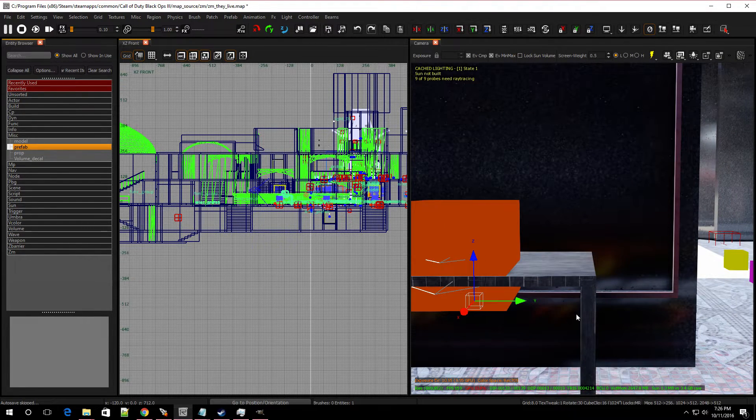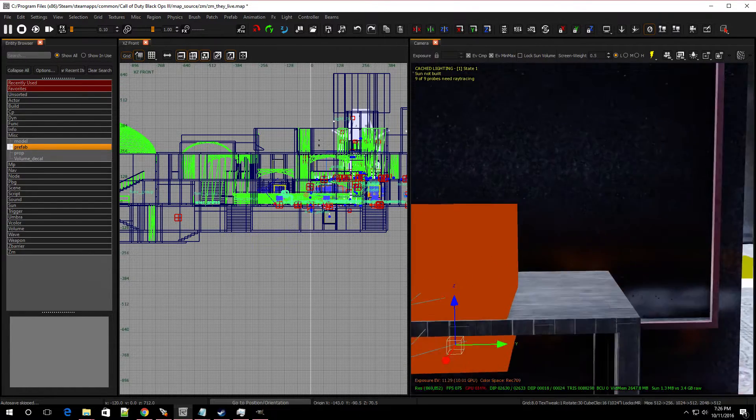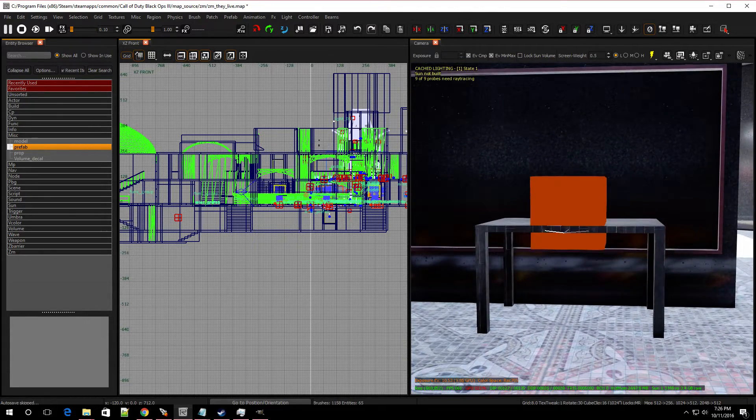If you stamp and make your own table, delete the table model but not the structs or the node — you're going to have to leave those where they are. You can design the table however you want, just make sure that these two parts are in the same place: there's a node and a script struct inside the prefab. Make sure you have both of those if you make your own table. But if you're not making your own, just put it in your map and set it up where you want it.